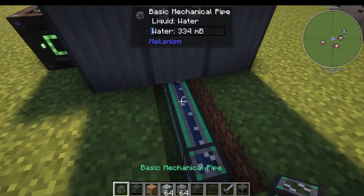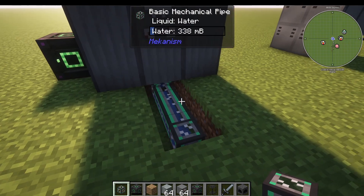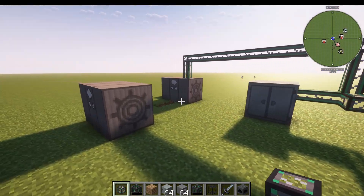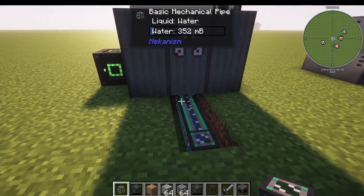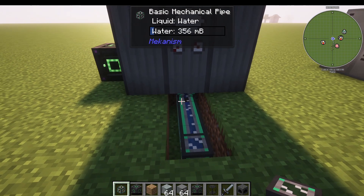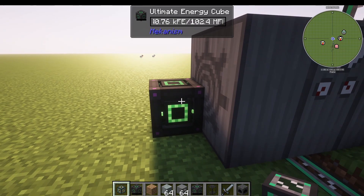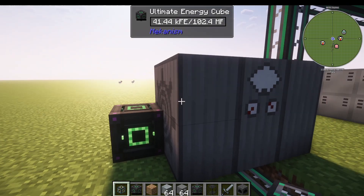One thing the steam turbine will also do is output water at the bottom. It's not a lot of water, but I recommend piping it back into your boiler to turn it back into steam. It's not a one-to-one process, so you'll still need to generate water elsewhere — but you do get some water back while producing energy. You must pull the water out from the bottom of the tank. You can attach any energy block next to it; I've attached a Mekanism energy cube and it's been slowly generating energy.